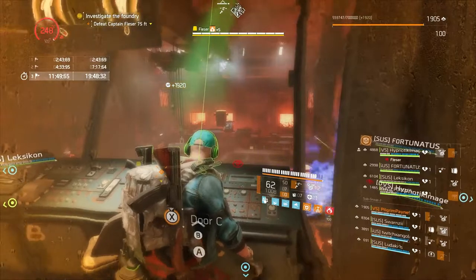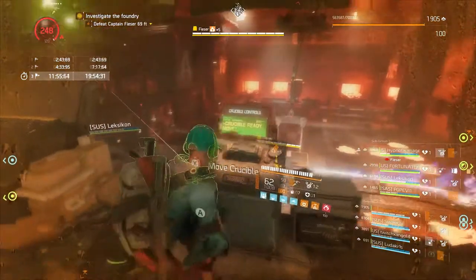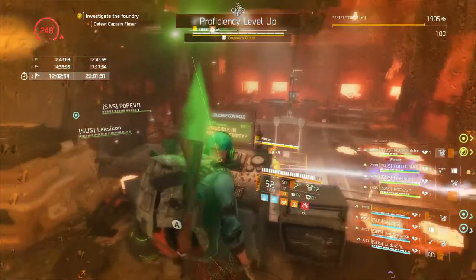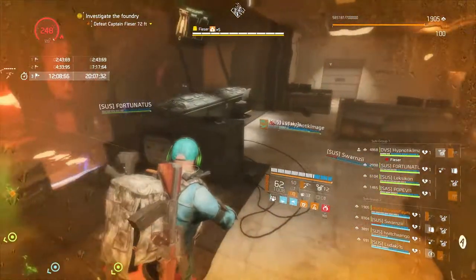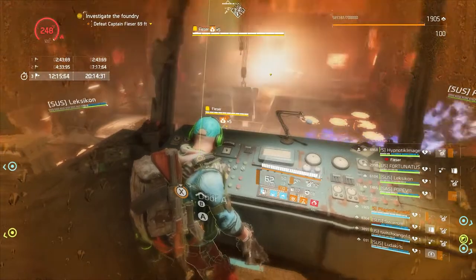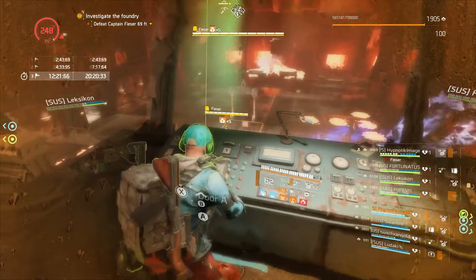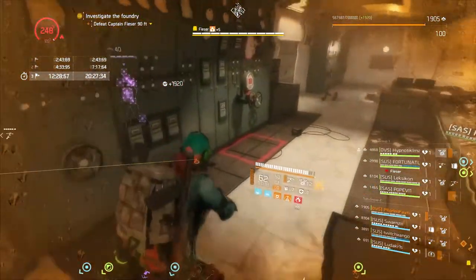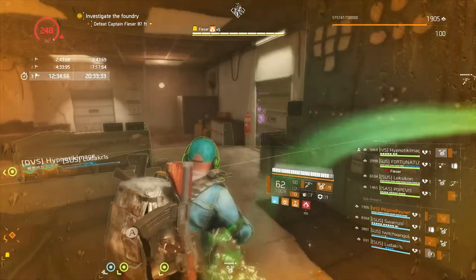If your armor goes down too far and you can't handle it through your Hive or your Drone, that's where the Ravenous rifle comes in. Right now we're emptying the crucible onto the turret. If your armor goes down too far, you can take out your Ravenous and shoot Boss Fiesor from the window — five shots to one shoulder, five shots to the other shoulder, back and forth, and you'll be able to rebuild your armor.